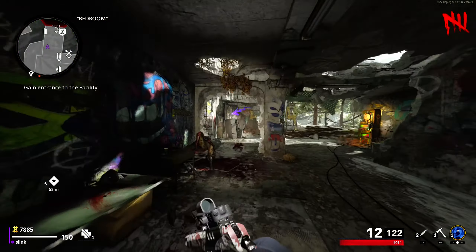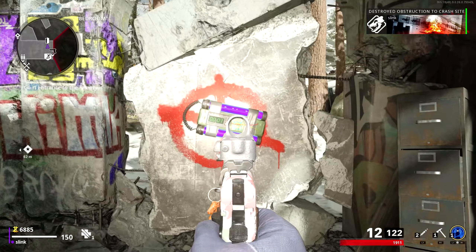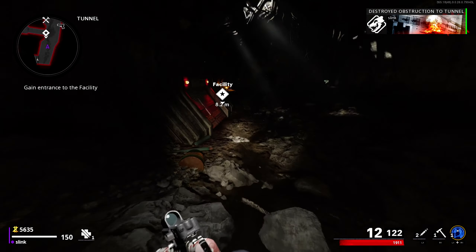The first doors you're going to be opening up are through the original Nacht building, and then finally you're going to open up this door right here next to Stamina Up. Once you do that, you're going to head down to where the bunker would be, open this door as well, and then finally head down into the bunker.